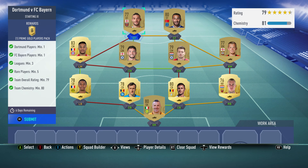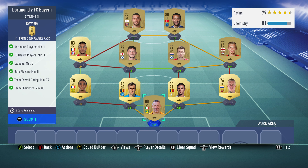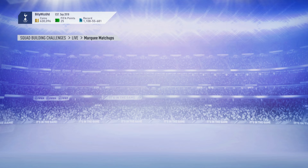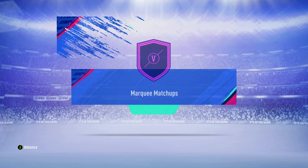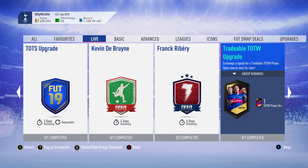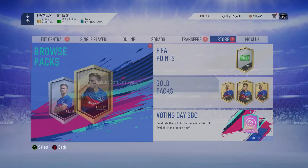My chemistry is 81 - I have one extra point for the goalkeeper because I packed him, but you should be fine with 80 chemistry dead on, which is what's required. You should be able to submit. 40k pack for a prime gold players pack - I think we did 45k. We get the rare players pack as well, so basically like 100k's worth of packs. Let's open it up and see what we get.